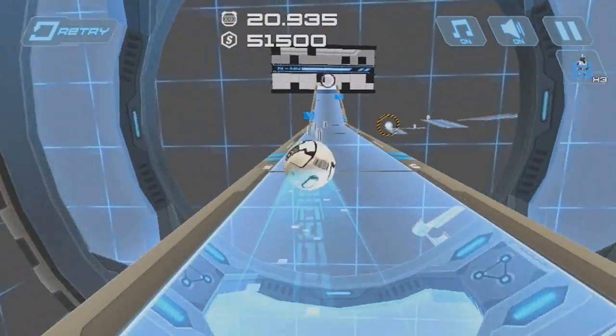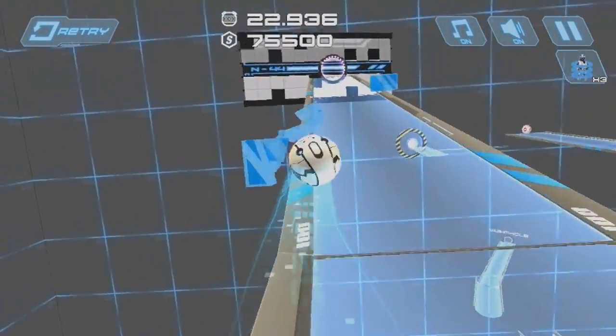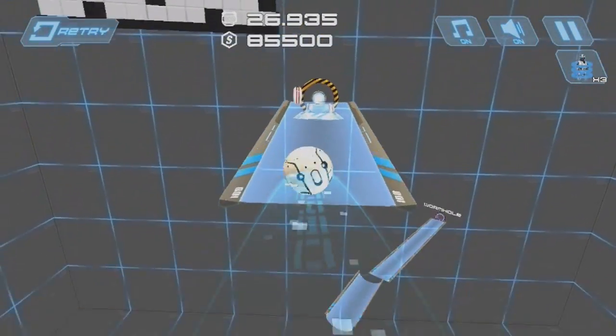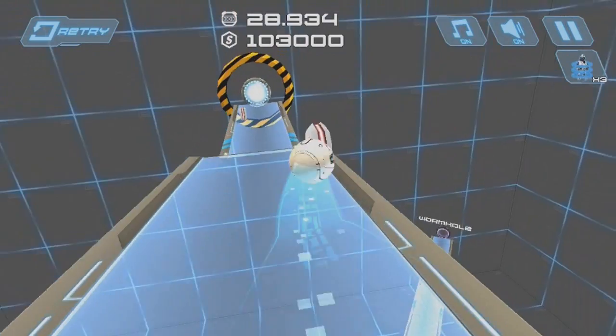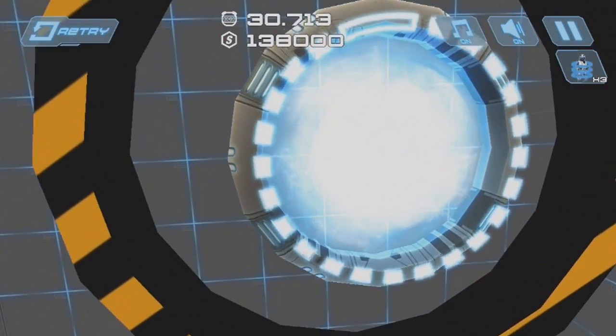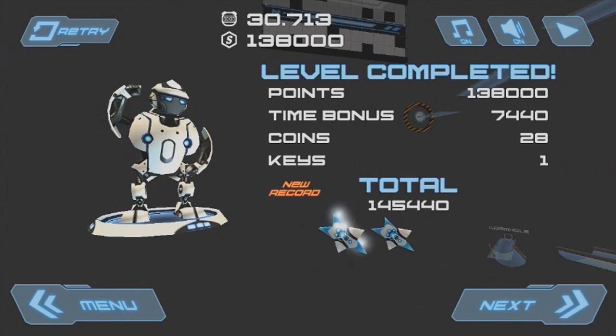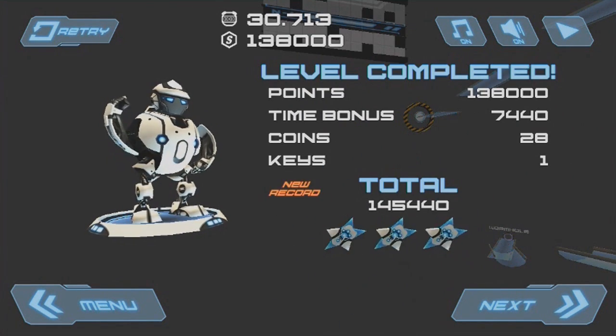This level, I think, was the first use of the portals. They pretty much just warp you to a different part of the level. And the coins are actually used for something in the game — I'll show it towards the end of the demo here.